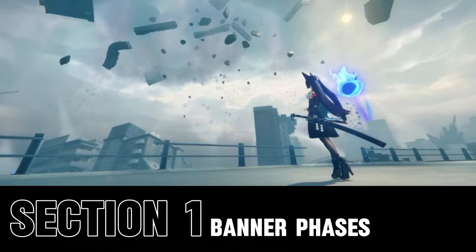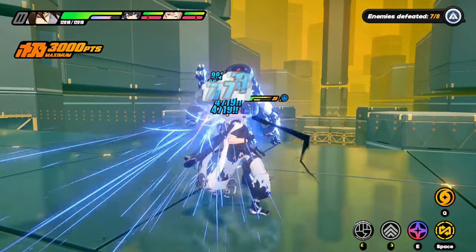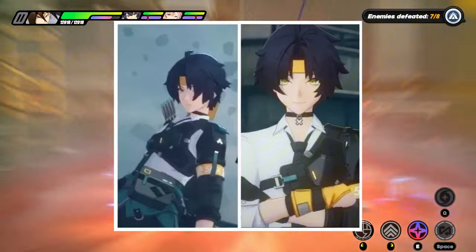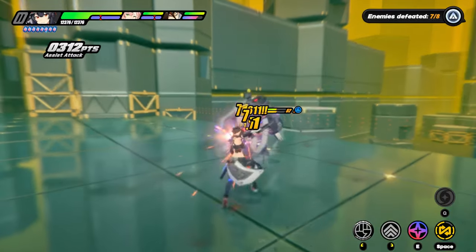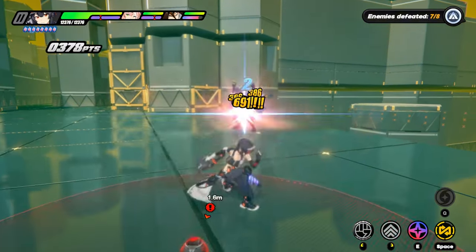The 1.4 banner brings two thrilling phases. Phase 1 introduces Haramasa, an S-Rank electric attacker, while Phase 2 features Miyabi, a specialized Ice Anomaly agent. Both agents belong to Section 6, and their arrival is set to shake up gameplay strategies in exciting new ways.